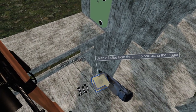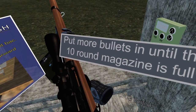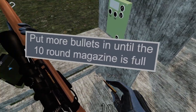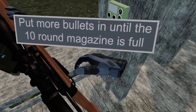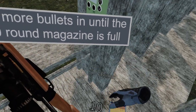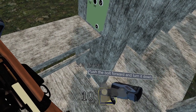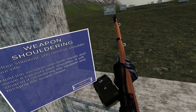Load the rounds in — 10 rounds total: one, two, three, four, five, six, seven, eight, nine, ten. What happens when we try to put another one in? We can't — that's the magazine full. You need to shoulder your rifle. I might try a 3D printed stock another session. You can stabilize the weapon by holding the trigger on the secondary hand's controller.